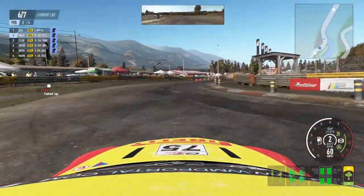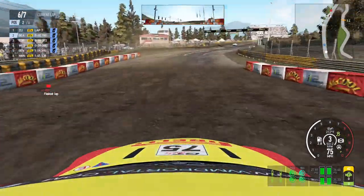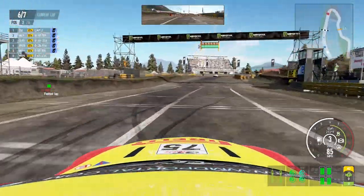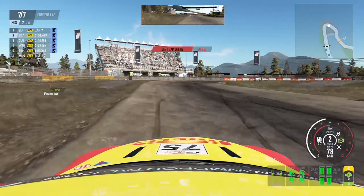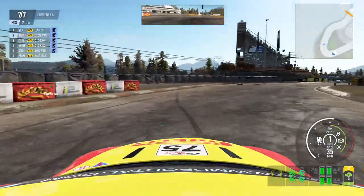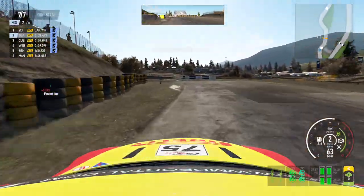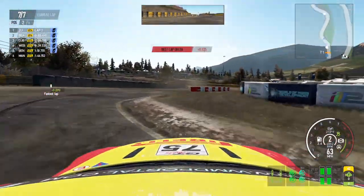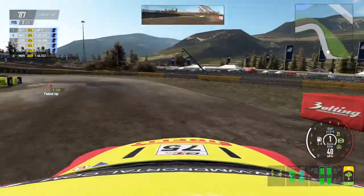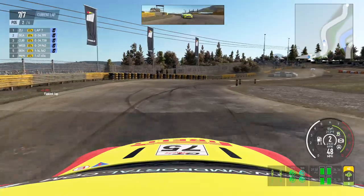We're trying to catch that white McLaren — hopefully he wrecks into the tire barriers soon. You can hear my front bumper wiggling around, it's loose and dragging, so that's not really helping us out a whole lot. He missed the tire barriers as we go for a jump. It's definitely a very fun track, that's for sure.